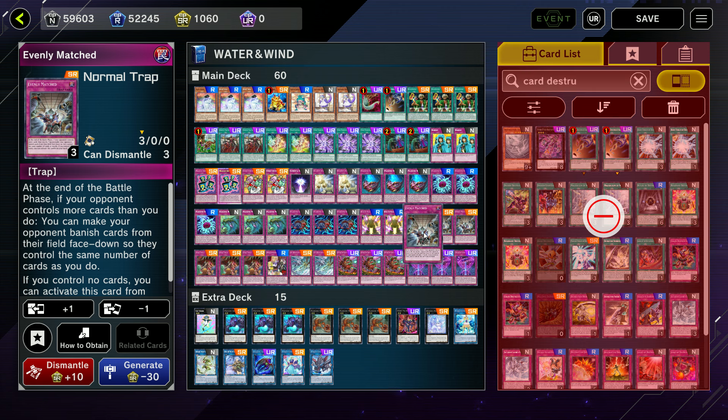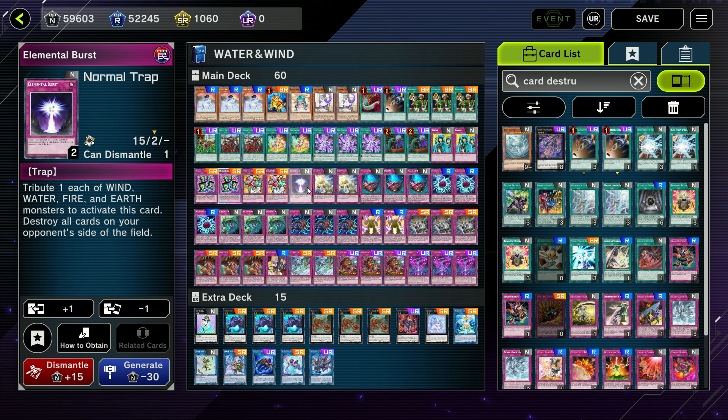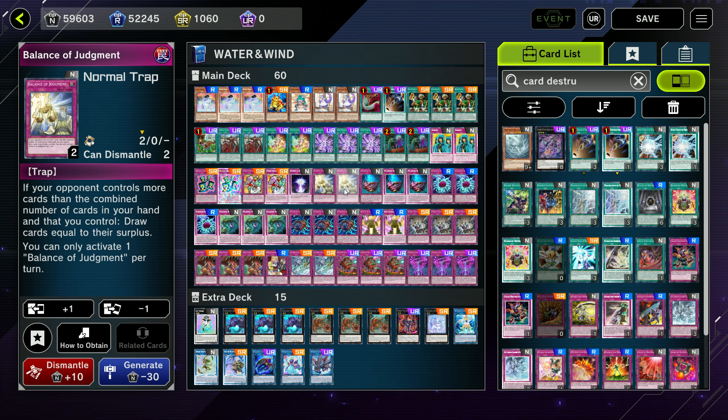Elemental Burst is the most amazing Transaction Rollback target in existence, other than Evenly Matched. With Elemental Burst you can copy it with Rollback at any time during the draw phase or end phase to destroy all cards your opponent controls. Whereas with Evenly Matched, you can only do it when you don't have any cards or only have one card — you either activate from hand or copy Rollback to banish all but one card. It's very good, an awesome counter and awesome going-second card. I don't know if any decks even have Omni Negates — at most they might have one. Elemental Burst is amazing.